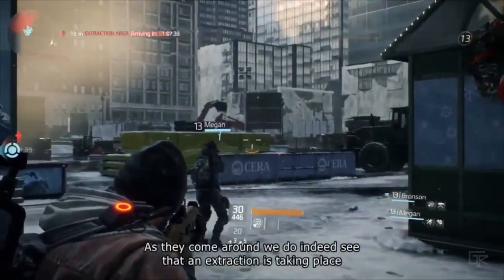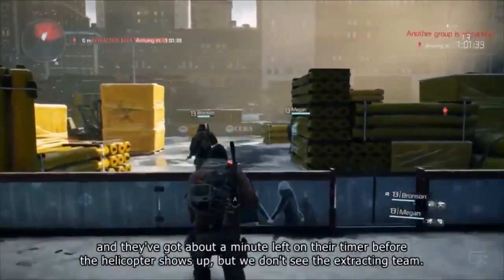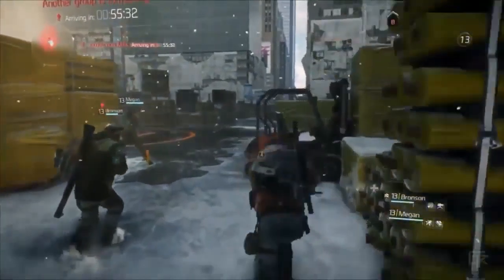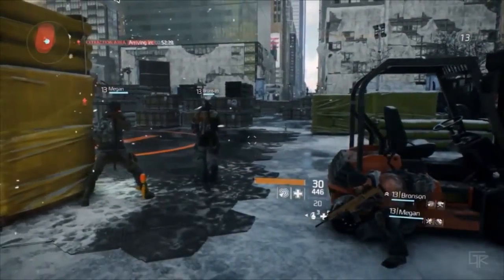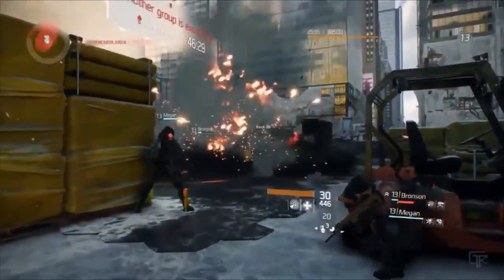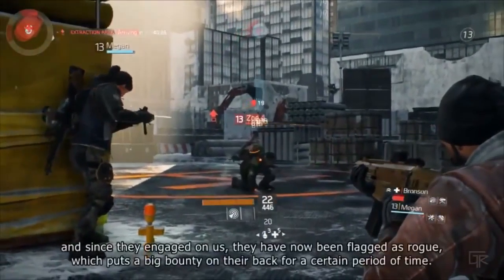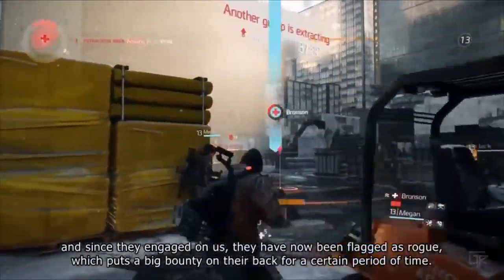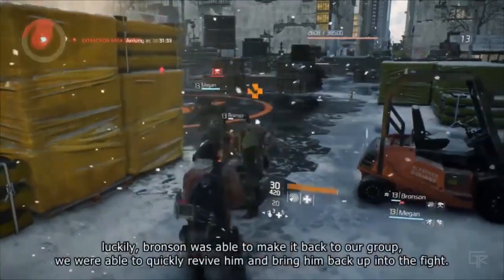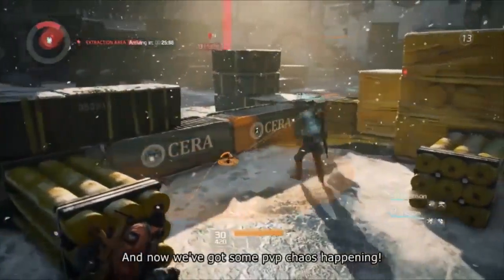As they come around, we do indeed see an extraction is taking place with about a minute left on the timer before the helicopter shows up. Then the extracting team gets the jump on our group and Bronson is quickly downed. Since they engaged on us, they have now been flagged as rogue, which puts a big bounty on their back for a certain period of time. Luckily, Bronson was able to make it back and was quickly revived, and now we've got some PvP chaos happening.